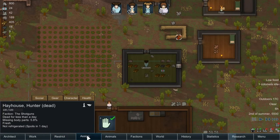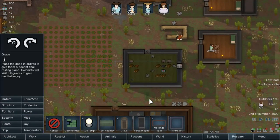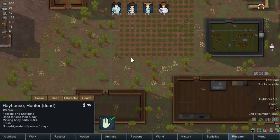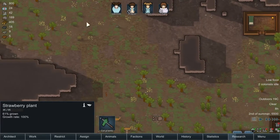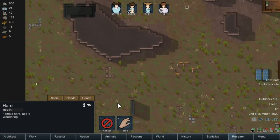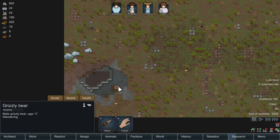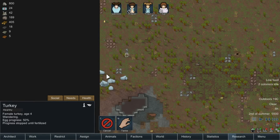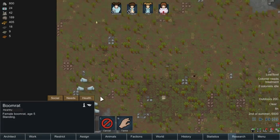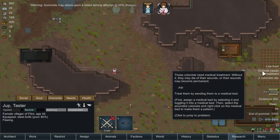We should probably bury him — that will be under Miscellaneous. Our strawberries are still needing to be grown, so we need to do some more hunting. Probably don't want to hunt a grizzly bear just yet. We can hunt turkey. We'll try and tame the boomerat. Someone is not feeling so well — we need a medical bed.